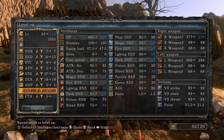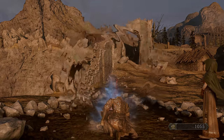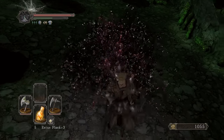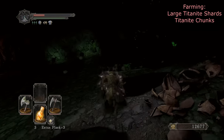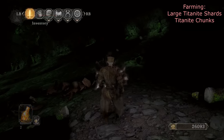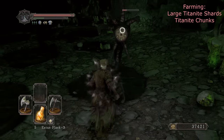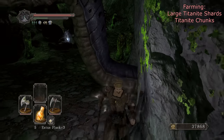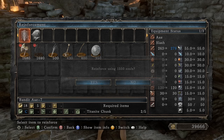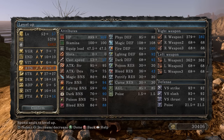I'll get 16 Intelligence and 11 Faith for now — I just need three more and then I can get Dark Weapon, and five more Attunement for one slot. This is the only bit of farming I have to do for the video — I can get all the Twinkling Titanites in the DLC for the Dragon Slayer's Crescent Axe just by picking them up, not farming. There's a chunk — and these guys drop Awe Stones! That didn't take too long, roughly 10 minutes.